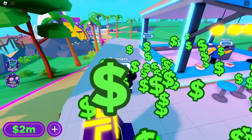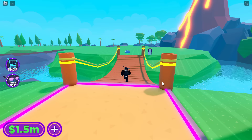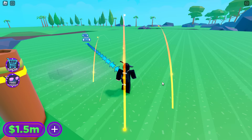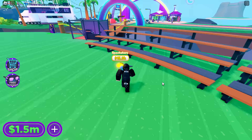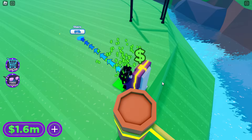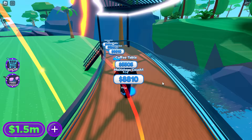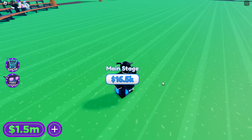Chairs and decor for 8,000 to 10,000 — pretty expensive, but at least we've got so much cash. I'm not going to lie, I really don't like tycoons — they're so boring. You literally just go AFK, then walk around the map and buy stuff. I'm down to 1.5 million already, but we are finally getting on to building the main stage.